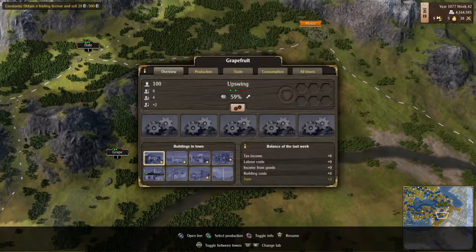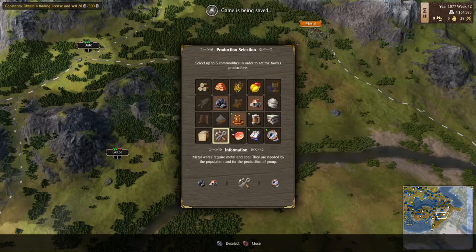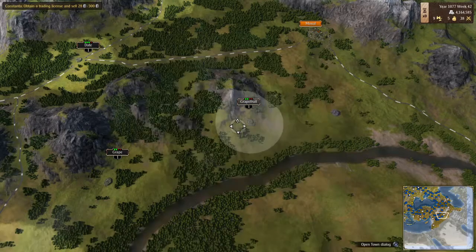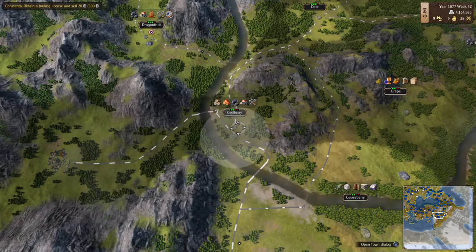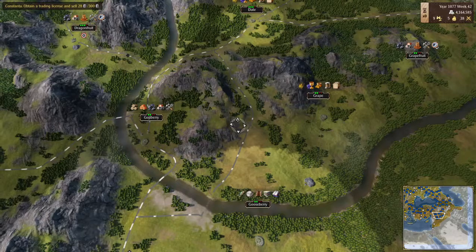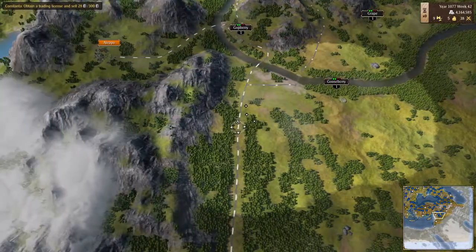This one will be our industrial town — manufacturing hub. I'm thinking should we produce tools here, or should we substitute that with fruits? I'm not sure what to do with those.